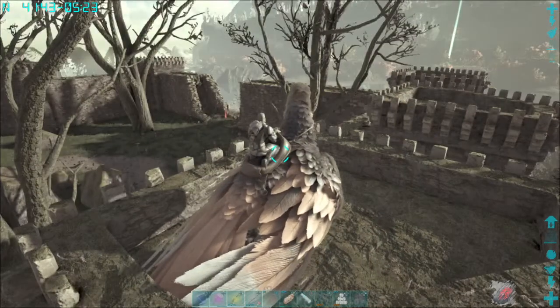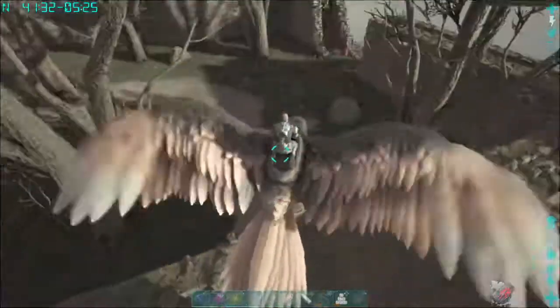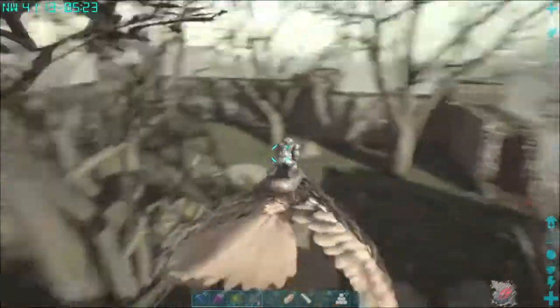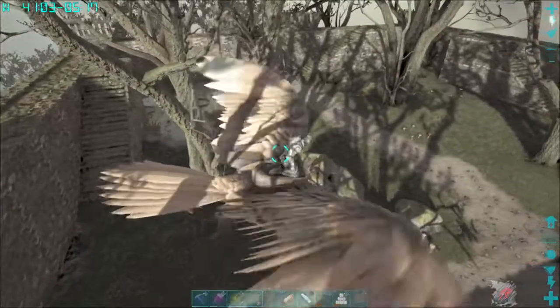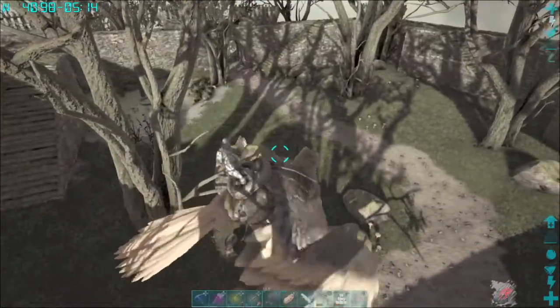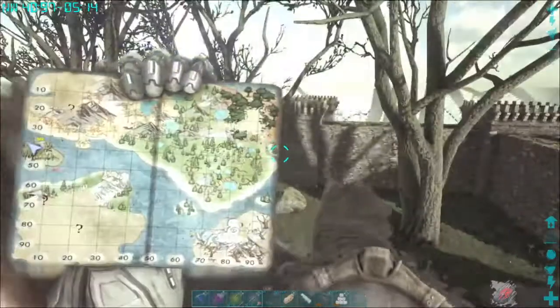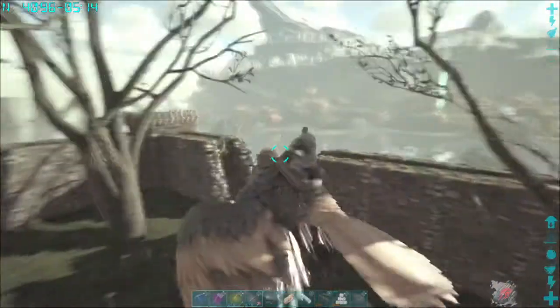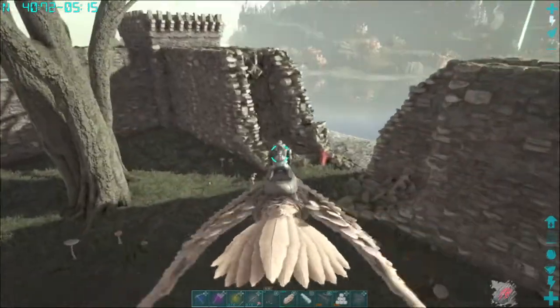Hey, welcome back. We are on Fjordur, and if you are looking for spoiled meat and organic polymer, right here at 41.9, 05.1 — this is where it's on the map. This is known as Dead Isle, or Island of the Dead.